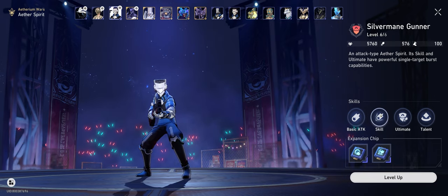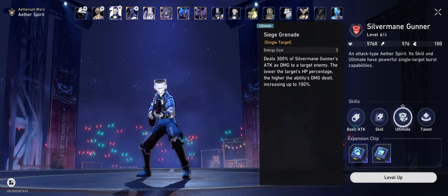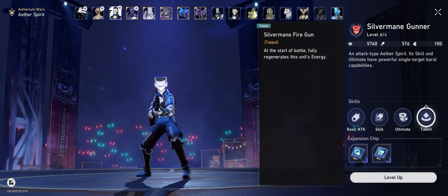Our silver main gunner is our sub DPS that works amazingly well with the Trampler. The gunner's skill does quite a bit of damage and then does additional damage every time the enemy is attacked. His ultimate is a 300% attack damage nuke that gets an additional 100% boost based on how low the enemy's health is. Not only that, his talent lets him start off every fight with full energy, so talk about front-loaded damage.